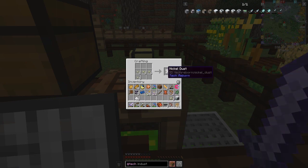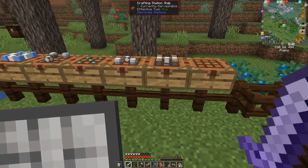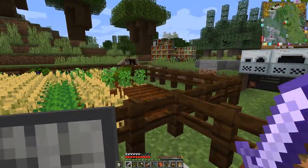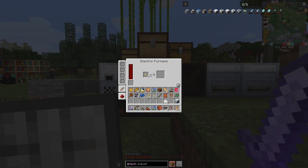This will give me eight nickel dust. I can do the same again - I'm not sure I made eight, maybe I made too many because it's very expensive and very slow too. Now with these we can smelt them up - let's try these in a standard furnace. Yes, that's working as you can see. I'm going to end up with eight nickel ingots.